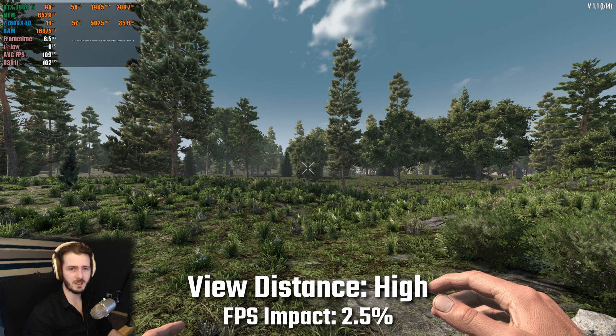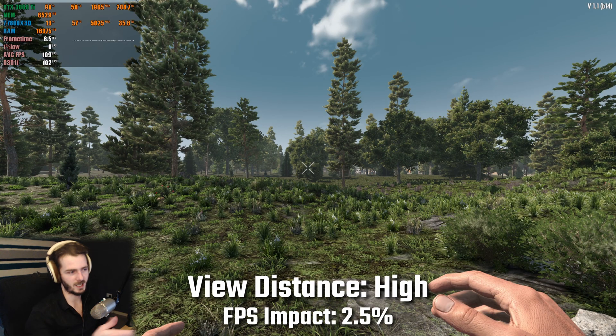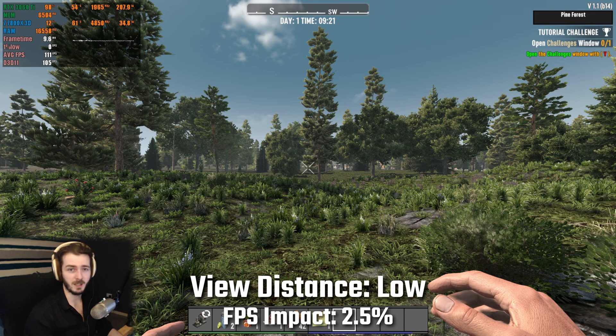For view distance, between the low and high settings I saw a difference of around 2.5% fps. I do apologize because you can't see the difference here in the settings — you do have to be a little bit elevated usually to be able to see the difference in this setting.